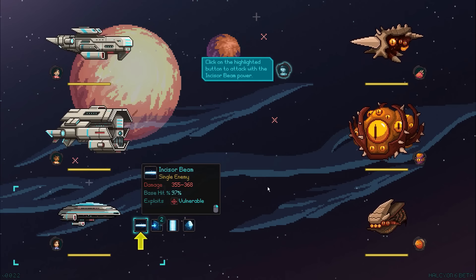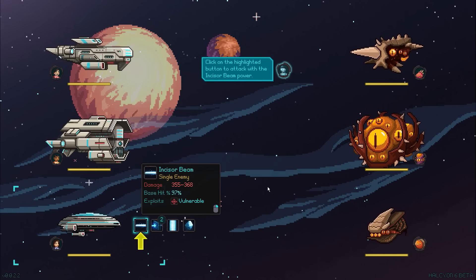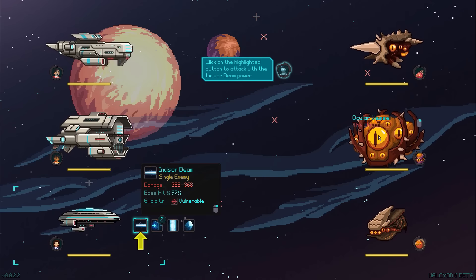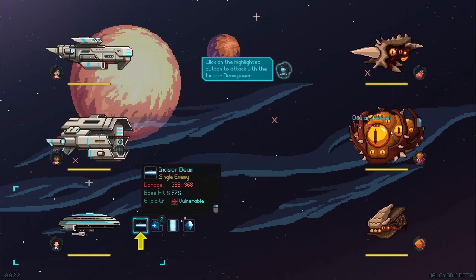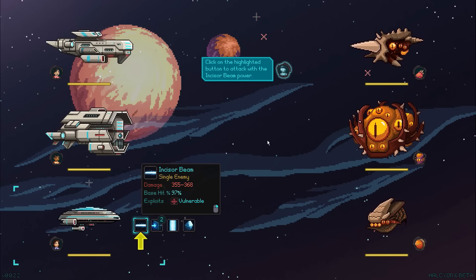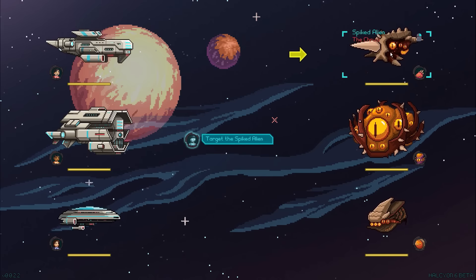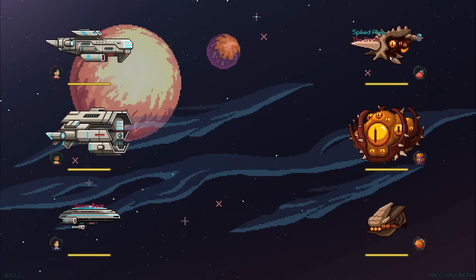Click on the highlighted button to attack with the incisor beam power — so this will teach us the combat mechanics. We have three ships in our command right now, and we have some alien or mutant-origin spaceships that look pretty fleshy. Click the highlighted button to attack with the incisor beam power. We're attacking down here, so we'll use the incisor beam as the game wants and go after the spiked alien — the churro. Let's go for it.